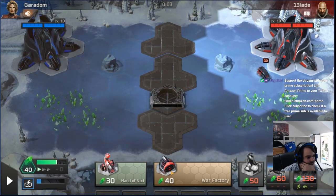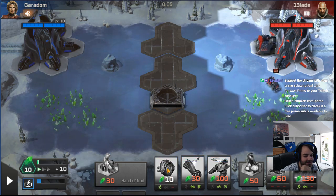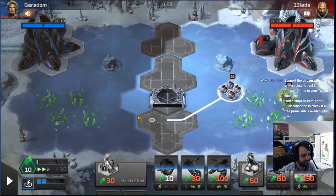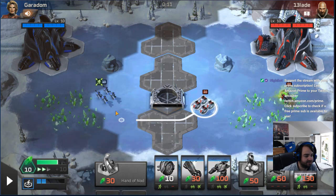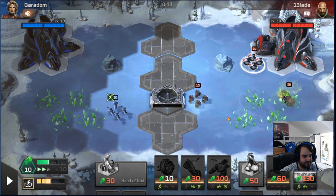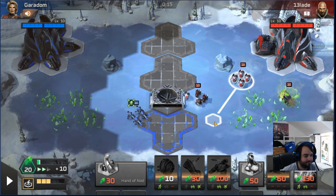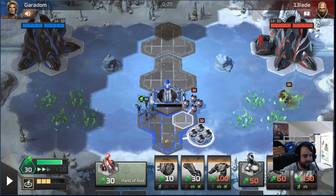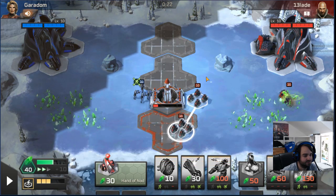We're going to start harvester, then go wheels scouting. We're going to see if we can get a harvester kill at some point — that makes it a lot easier to afford the obelisk. We don't have scorpion, which is a unit I normally play with fanatics, so it's going to be a little harder to kill harvesters than usual.